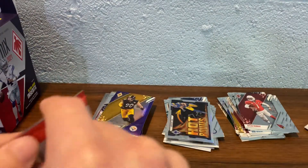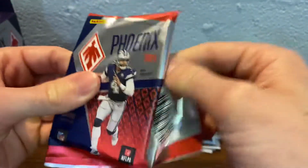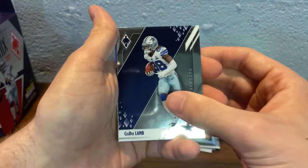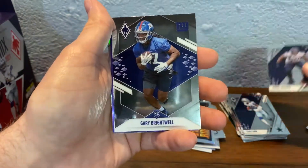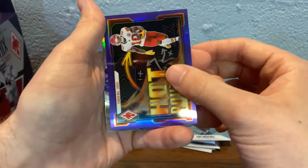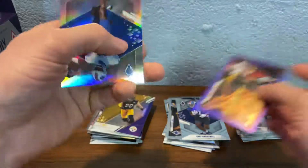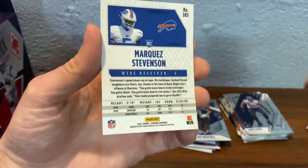Two more packs to go. I tried to save the thick pack for last, so that should be an RPA. CeeDee Lamb, Bobby Wagner, Gary Brightwell. It's going to be a Hot Routes Tyreek Hill — should be 125, yep out of 125. That's a nice looking card. And Marquez Stevenson.